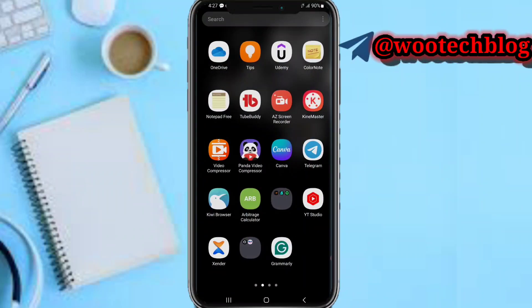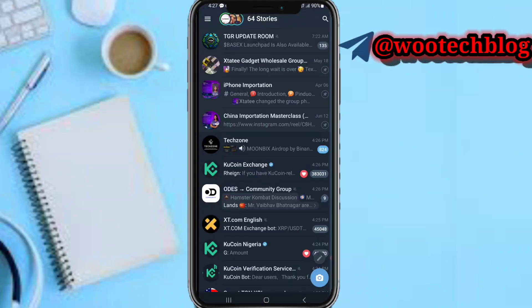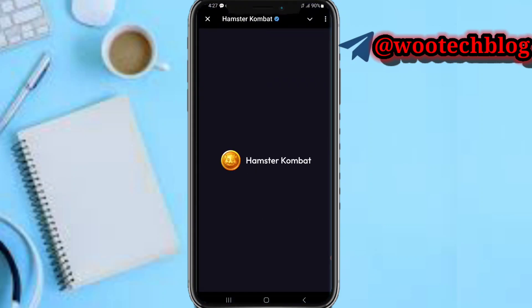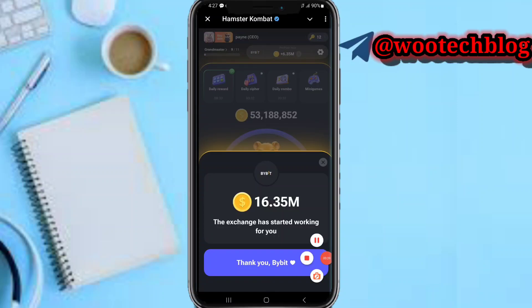First, let's head over to Hamster Combat on Telegram. Search for Hamster Combat and tap play. Once you're in Hamster Combat, accept the prompts to continue.